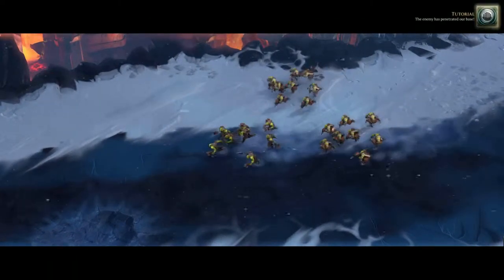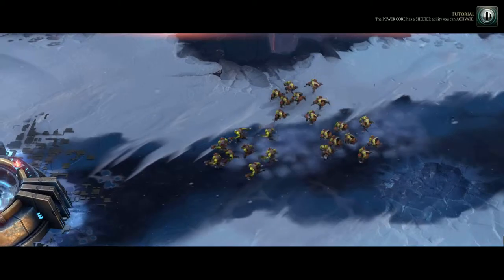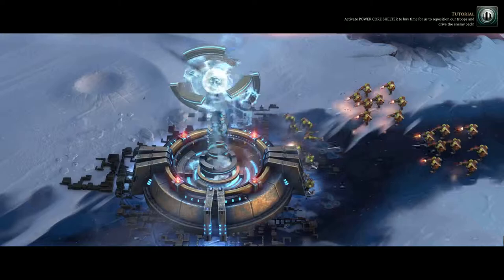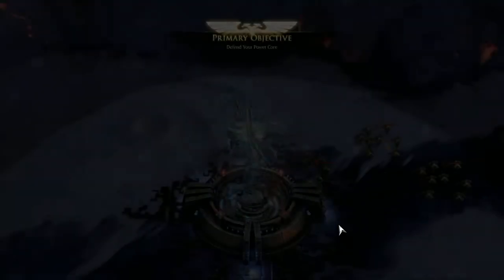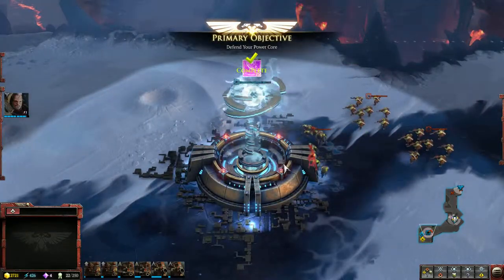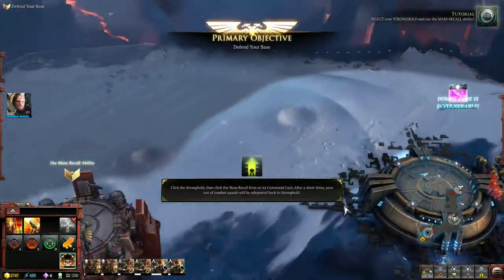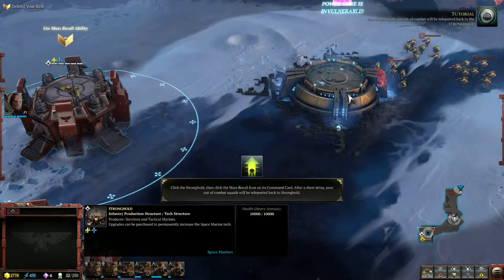The enemy has penetrated our base. They must have snuck around. The power core has a shelter ability you can activate. Activate power core shelter to buy time for us to reposition our troops and drive the enemy back. Select your stronghold and use the mass recall ability. Any of your units outside of combat will be teleported back to the stronghold.